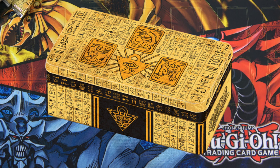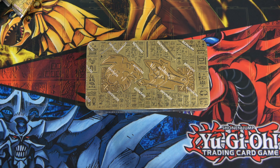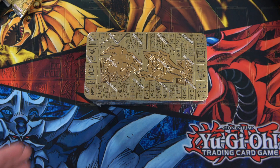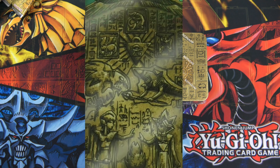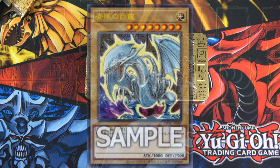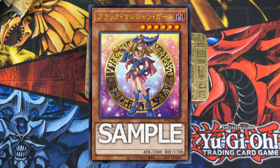We are opening these up because we got brand new news on Konami's 2022 Tin of the Pharaoh's Gods. The 2022 tin is going to complete the tablet — it went this, that, and then Slifer, Obelisk, and Ra at the top to cement the tablet art, which is going to be absolutely epic. They're also going to introduce new artwork for Blue-Eyes White Dragon, Red-Eyes Black Dragon, and Dark Magician Girl.